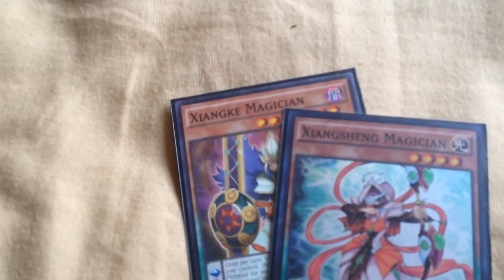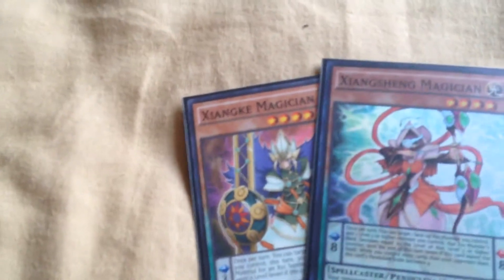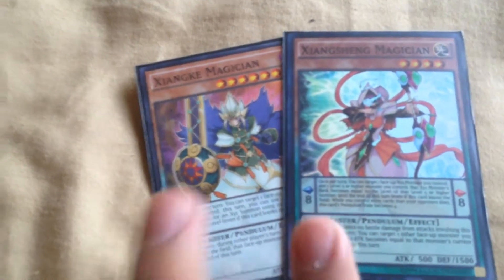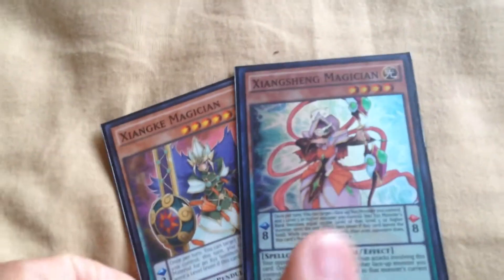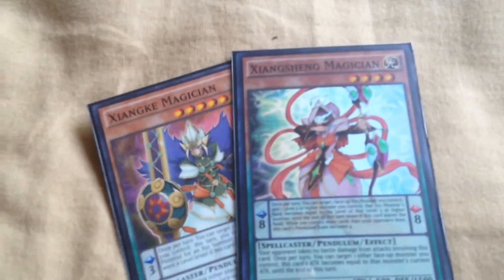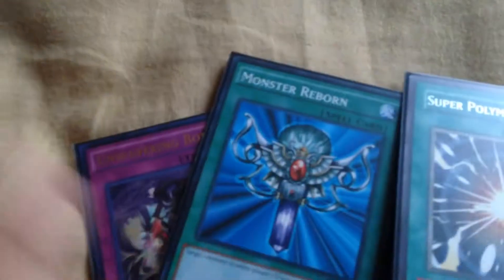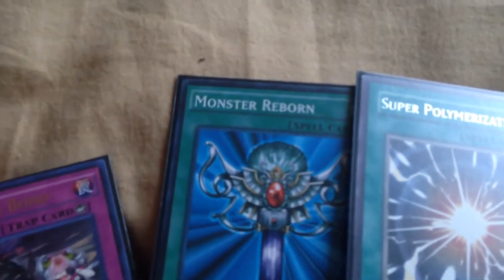I also have Junkuriboh and Junk Magician. I know people run these for XYZ plays — they're pretty cool monsters, but I didn't get them off much since my side deck doesn't have many XYZ monsters. I also have a third Odd Eyes Pendulum Dragon as a backup in case I wanted more consistency.